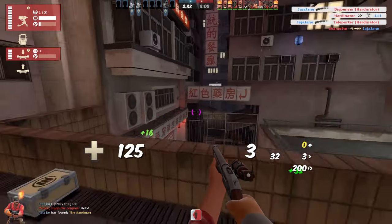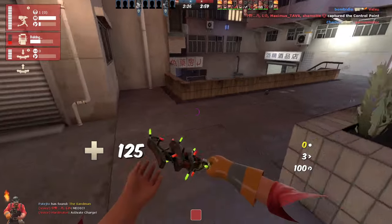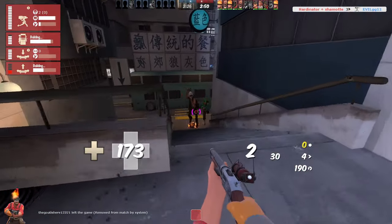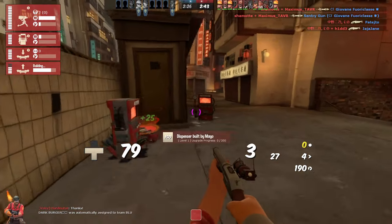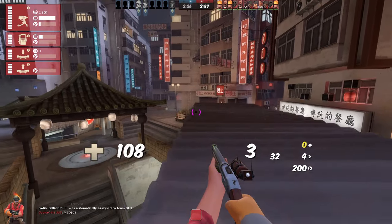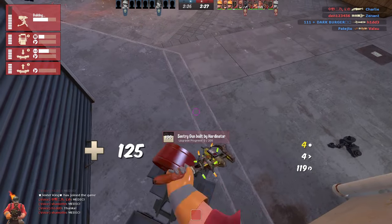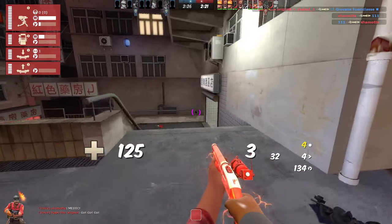Another empty setup here. It's also level one — this engineer's dispenser. I destroyed this sentry. I also have a bind for that — check out my previous video, it's about TF2 settings, key binds and so on. Especially useful for Engineer.